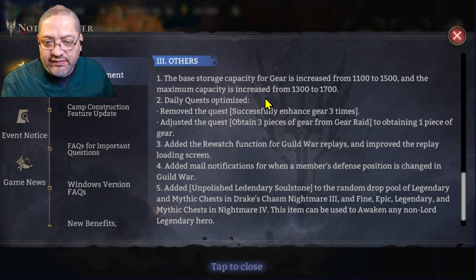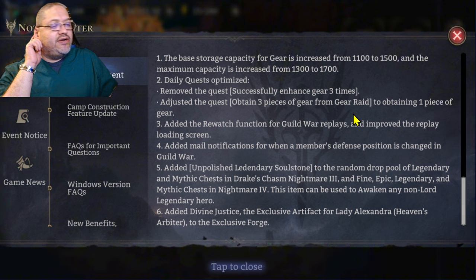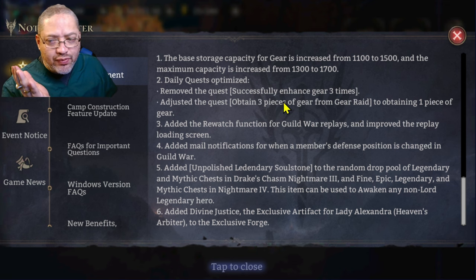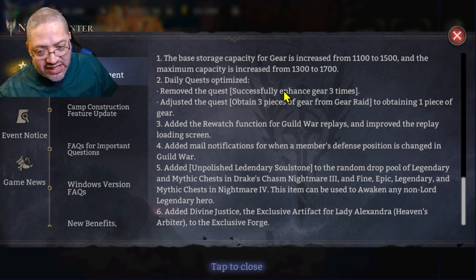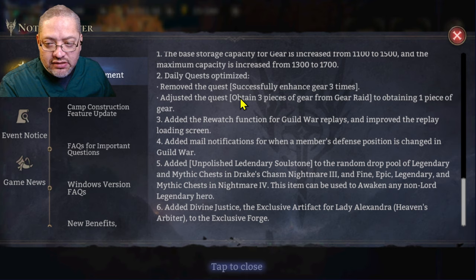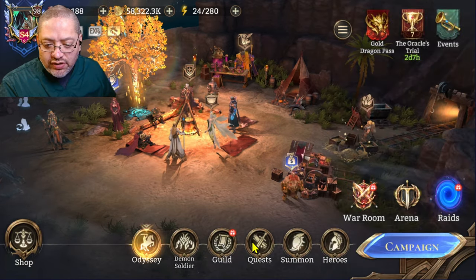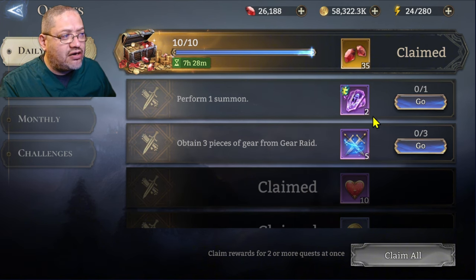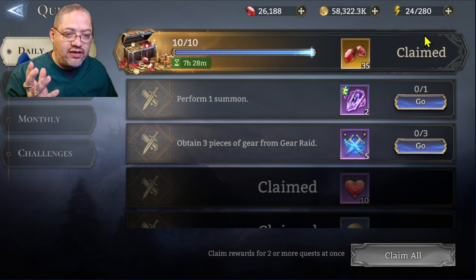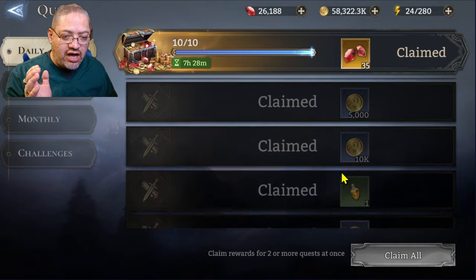For the daily quests, we're losing the 'successfully enhanced gear three times' quest. It didn't take a lot of gold, but either way it's gone. They also adjusted the quest from 'obtain three pieces of gear from gear raid' down to obtaining just one piece, so you only need to do one run. They're probably just trying to save you a little bit on stamina usage.